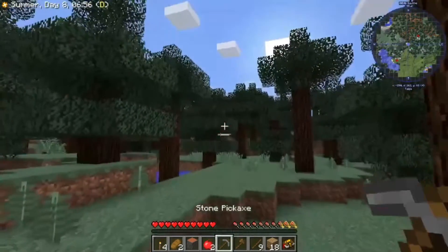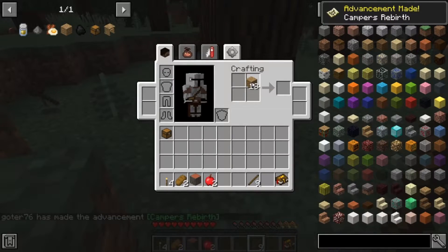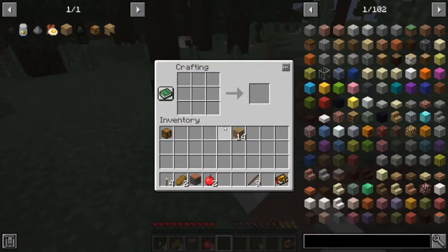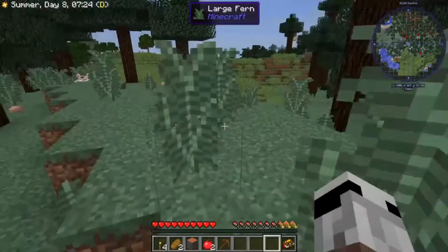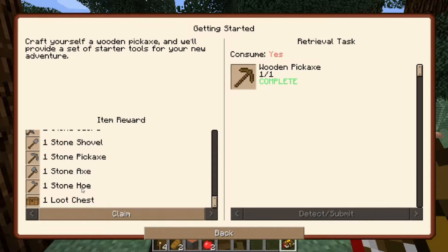Okay, I guess I don't need those two things. And whoop-bam. See what will happen there later. But we got a wooden pickaxe for now. Detect — there we go. And we get basically a full set of stone and we get a loot chest.